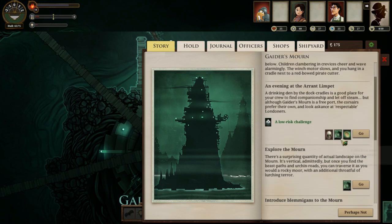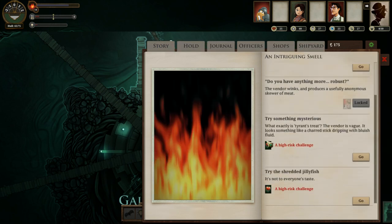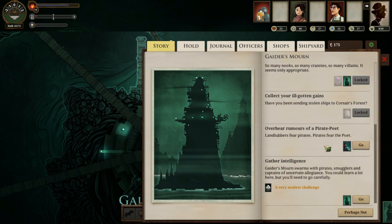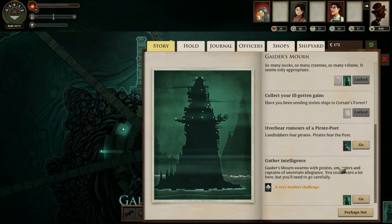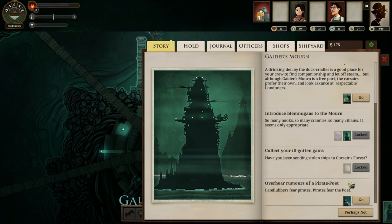I can explore the Mourn, for I have Something Awaits You. And it looks like I get the street vendor again — reduced terror and hunger by a very small amount. No reason to take a big risk here. I can overhear rumors of the pirate poet — I don't know what that does, that might be the only way you unlock the pirate poet, but I've never actually seen her. At 72%, I can gather a port report. It's worth doing — I can lose crew members if I fail, but I'm not going to lose enough that I'm too worried. I was successful, so now I have a port report of Guider's Mourn.